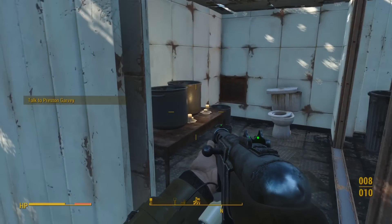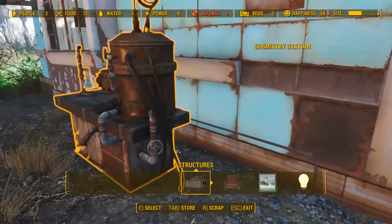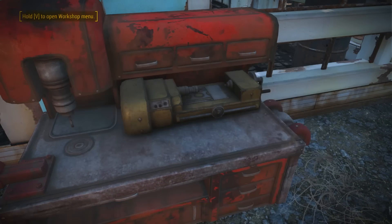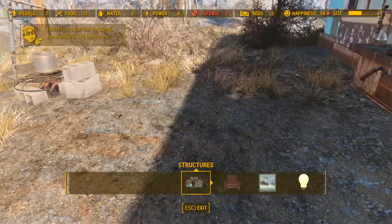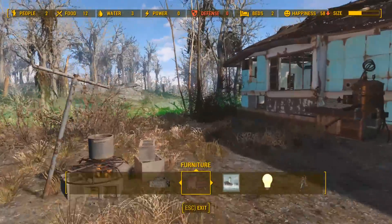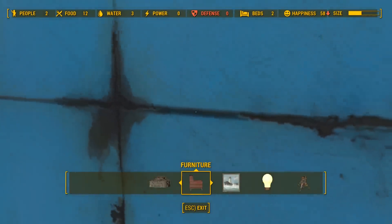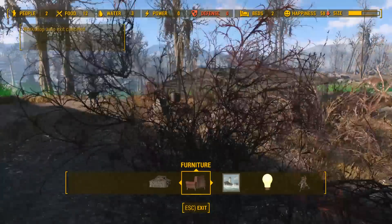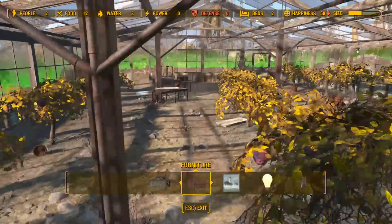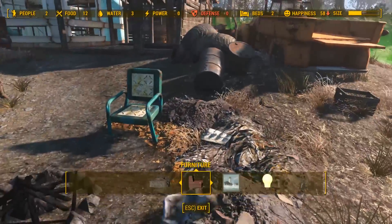There are so many settlements — might as well store all our junk here. Let's try to help these people out and build some stuff. Transfer all junk. You can build anything — this is a pretty big settlement. We can scrap these trees for wood, which is essential for building. They've got plenty of food — it's scary how much they have. Mutt fruit is actually the best because instead of producing 0.5 it produces one.